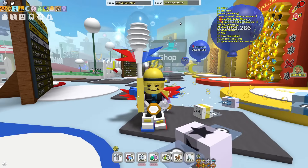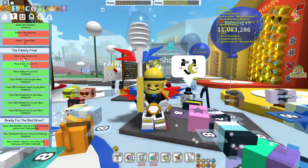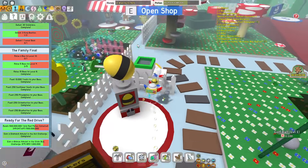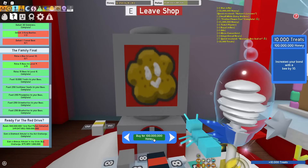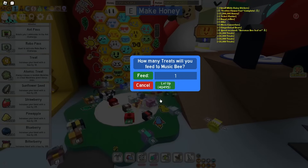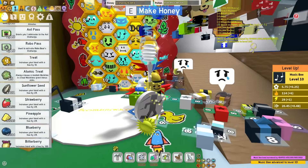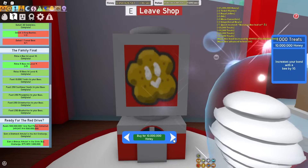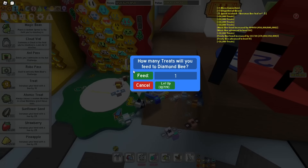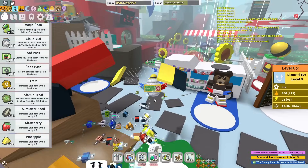Now I've claimed all those quests, I've got another quest to do. If I go to my quest here and scroll down — The Family Final: raise a bee to level 10 and raise loads of bees to level 9. So I'm going to spend a couple hundred million honey. We can level up our Music Bee to level 10 with 40,000 treats. Now if we buy a couple more treats, I can raise Frosty B to level 9, and I can also raise this Diamond B to level 9.